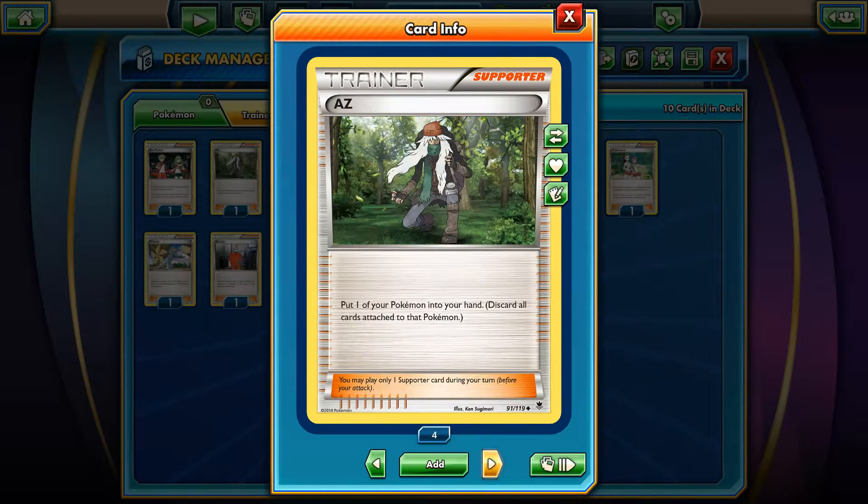The second card that you should probably play in almost all decks is AZ. You can just put one of your Pokemon into your hand and discard all cards attached to it. So if you play a Crobat variant of the deck you should probably play AZ. You can also scoop up Shaymin-EX in each deck with AZ and play it again to draw a fresh new hand.